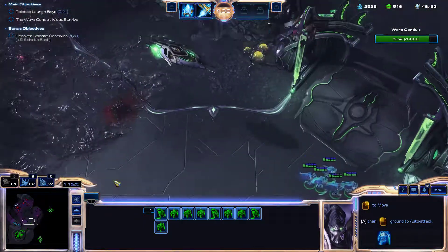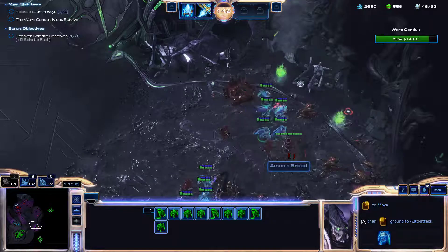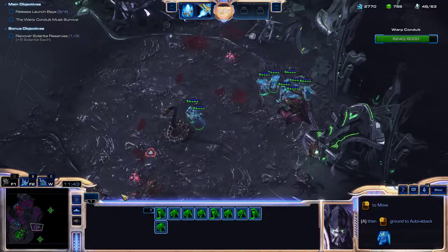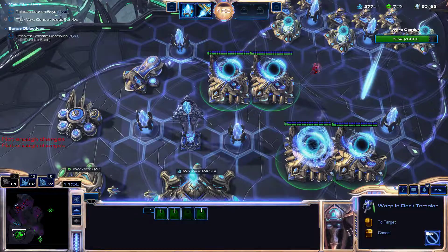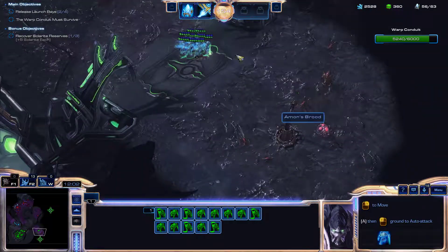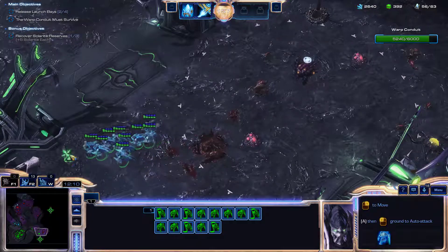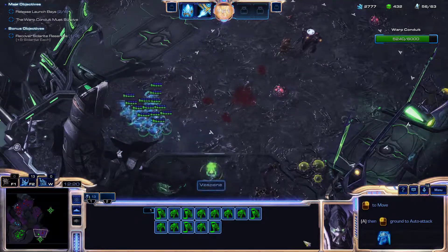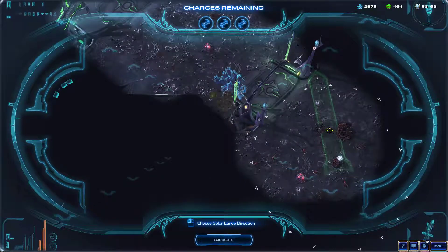We're going to start clearing our way down over to this side. I haven't found the additional Solarite. Taking this base would be intriguing, but we need to kill this Spine Crawler. They do have an overseer over there that I would prefer not exist. I want this guy dead before the overseer comes back. Here comes the overseer — but we can sneak down through here. The overseer's leaving, and we can sneak up here. I want to solar lance this — like so.